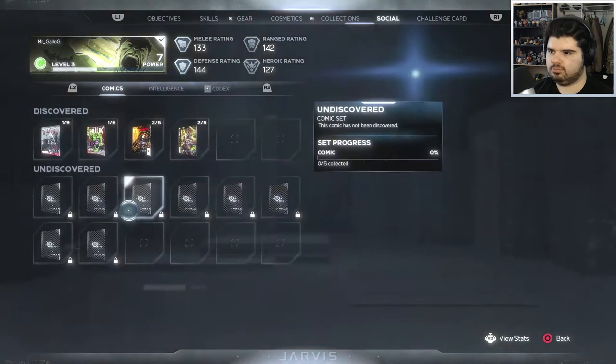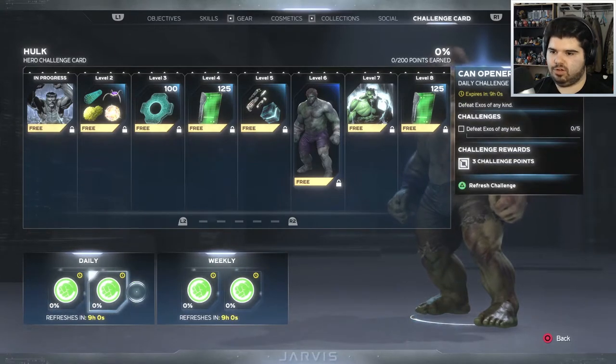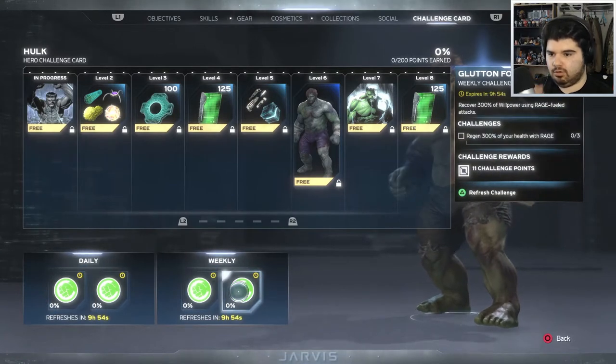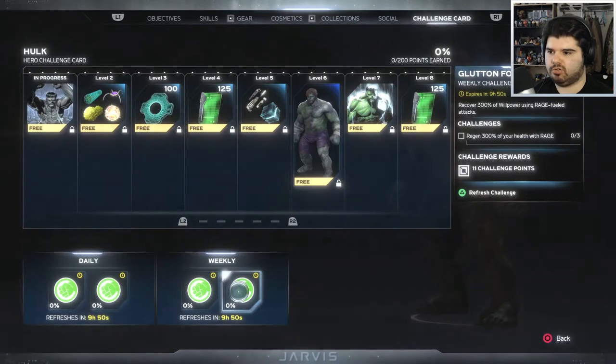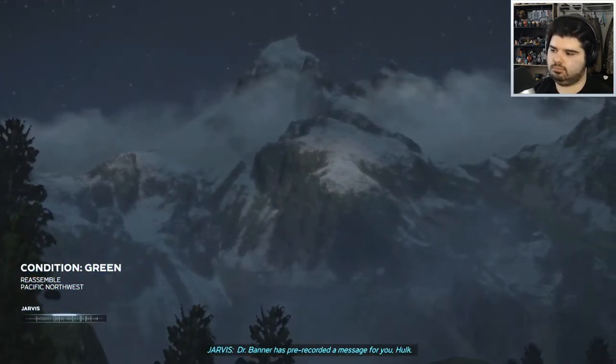Let's check the challenges: hit enemies with sprint attacks, hit three or more, defeat exos of any kind, defeat 25 enemies without being incapacitated — I could do that — and regain 300% of your health with rage. Does that mean over time hopefully? Dr. Banner has pre-recorded a message for you, Hulk.